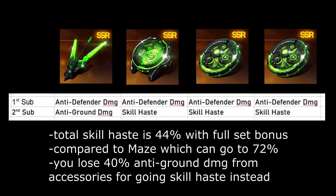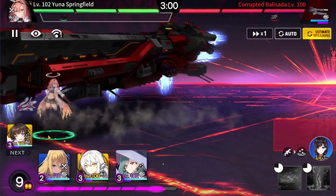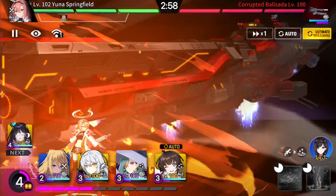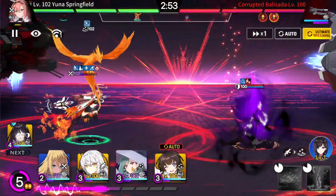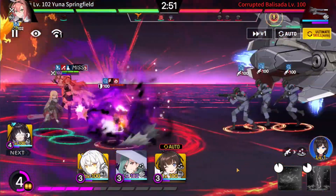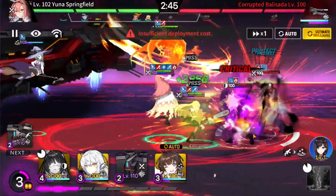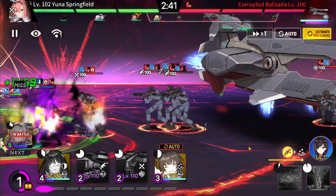The opportunity cost is that you lose anti-ground damage from the accessory substat — you're losing 30 anti-ground damage for only 22 skill haste, which isn't really worth it since you don't go that high anyway. So it's not worth it to specifically go for skill haste. If, for example, you get the ideal setup — stacking anti-role damage and anti-ground damage — and you get it all on Spectral Spirit with an additional 10 from the armor, which doesn't give anti-ground damage anyway, then that's fine.